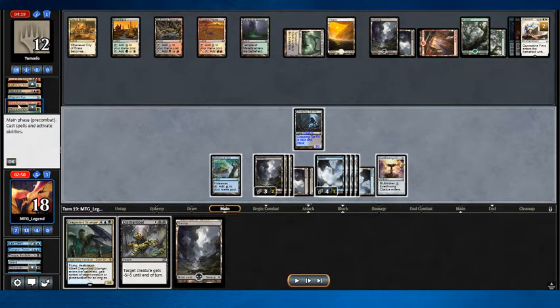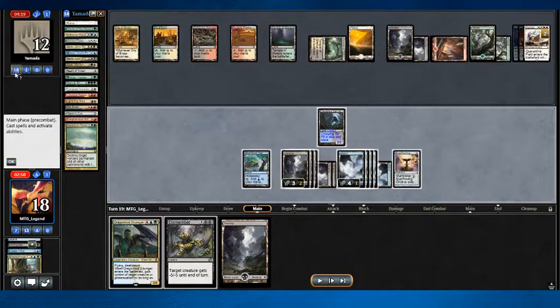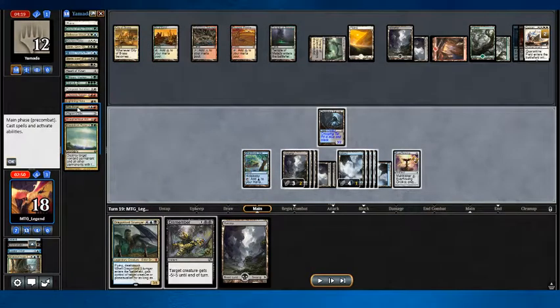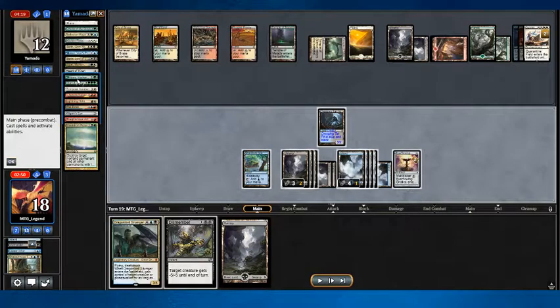He used a Maelstrom Pulse on my Shadow Mage Infiltrator. Now I have four cards left and need four hits. It's really, really close — if he can stop me one turn, I'm dead. Let me open up the graveyard so you can see: Creeping Tarpit kill count one, kill count two, kill count three, kill count four. The little Creeping Tarpit that could — what a great card.